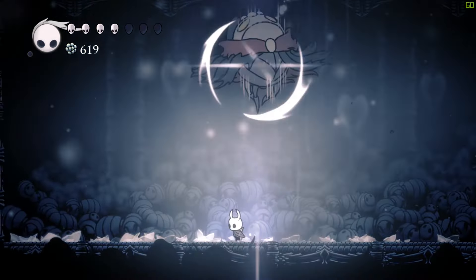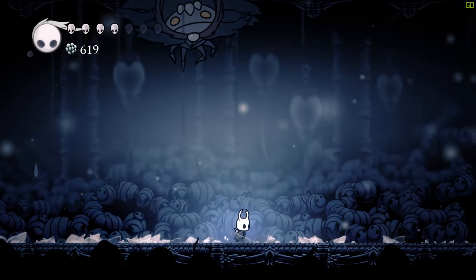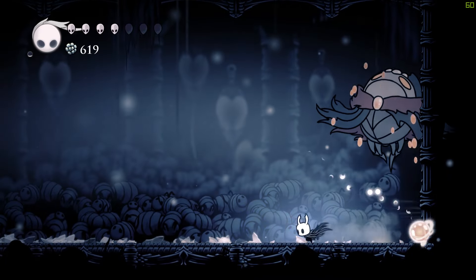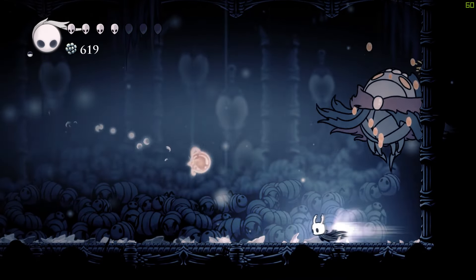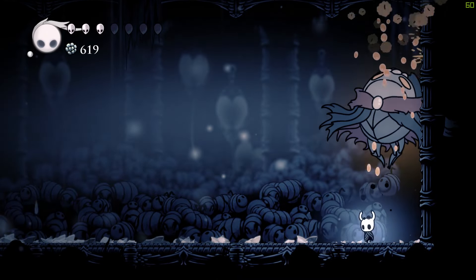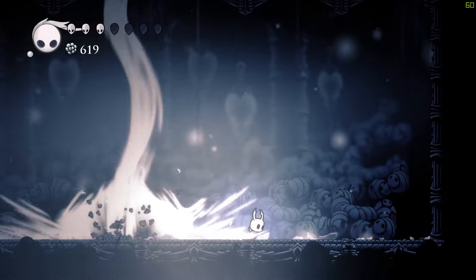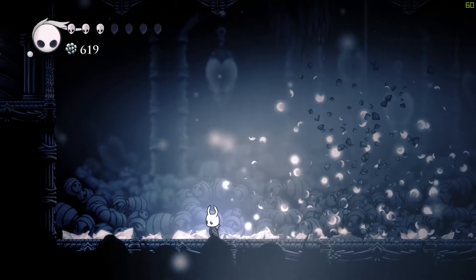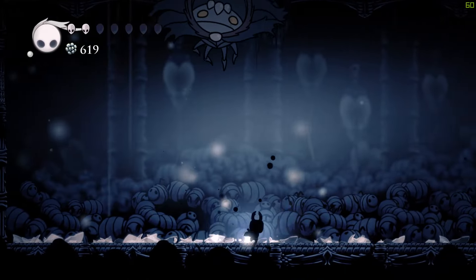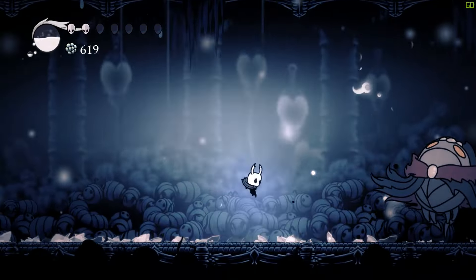For his final phase, just dash away when he does his slam repeatedly. Now just focus on upstabs while avoiding his projectiles. To finish him off, I'm just going to use my ranged attack a few times.